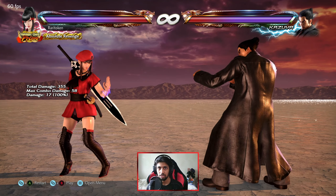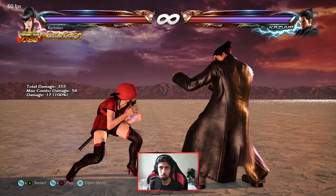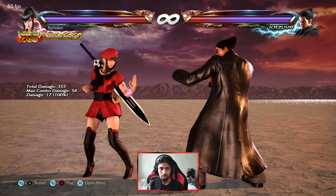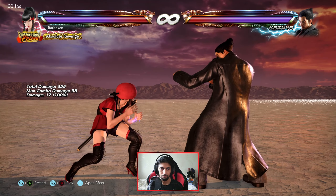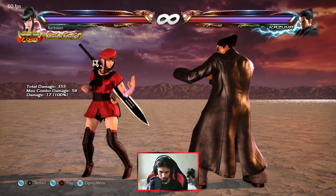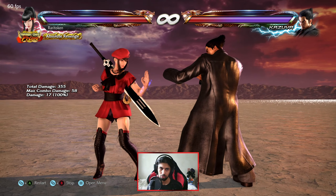To block low attacks you have to hold back and down at the same time. So let's say Kazuya does a mid and then a low — I first have to block the mid, and after that I need to block the low. Because when you're blocking low by holding down-back, you are vulnerable to mid attacks.